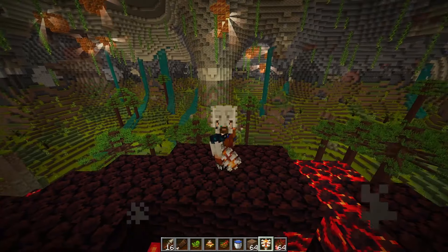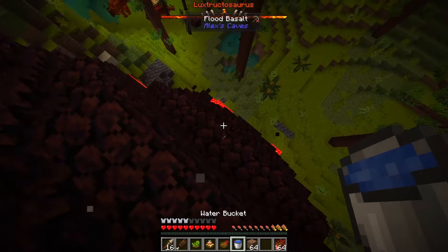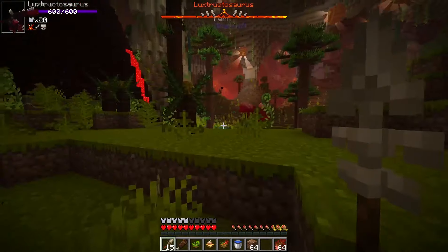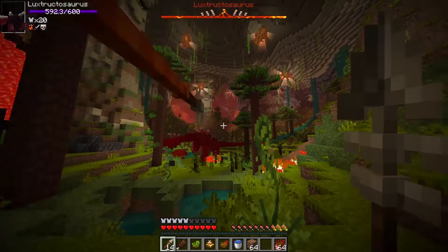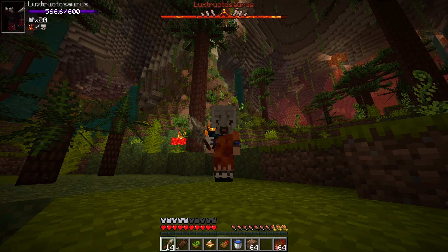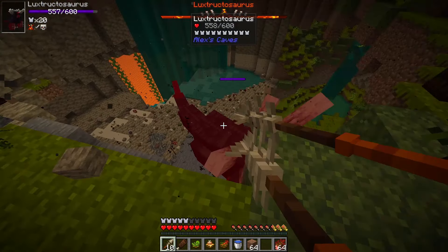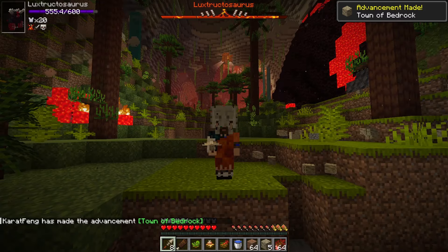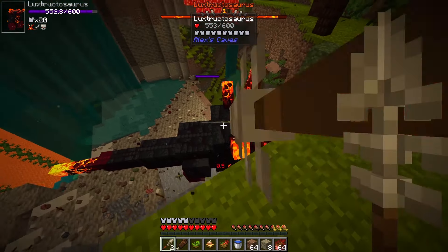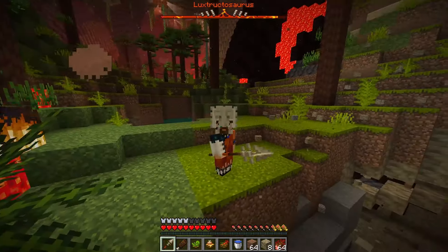We're gonna try to defeat the Luxroctosaurus and the Tremorzilla from Alex's Cave. Let's get out of here while it's rising. As you can see, I'm not in iron armor — I am in Primordial armor. We're gonna use the item from the cave, and every time we die, we're going to add another cave to our weapons and armor. We'll start with Primordial, then go Magnetic, then Abyss, then Toxic. And finally, we'll end up with Forlorn, because Forlorn I think is the strongest by far.